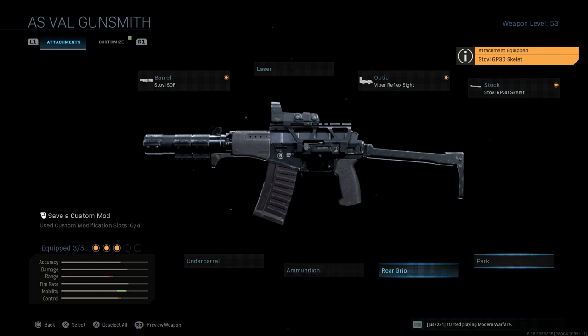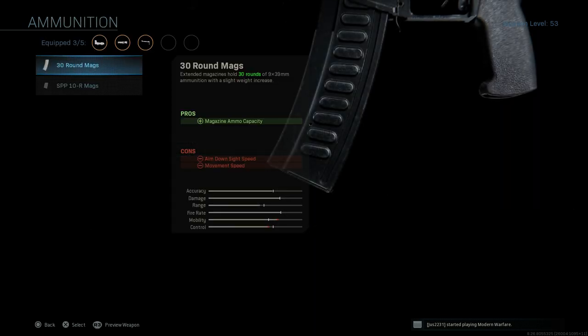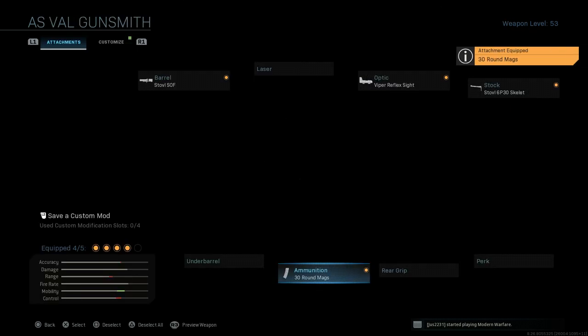We're going to skip the perk and rear grip. For ammunition, we'll select the 30-round magazine. This was really unique for the SR3 and SR3M and MP variants — the AS Val and the VSS did not typically come with a 30-round magazine in 9x39. It was the SR3 that first introduced a 30-round magazine available in 9x39, which is now shared with the AS Val as well. That ups our magazine capacity from the base 20 rounds to 30. The cons are ADS speed and movement speed, which we've mitigated elsewhere.